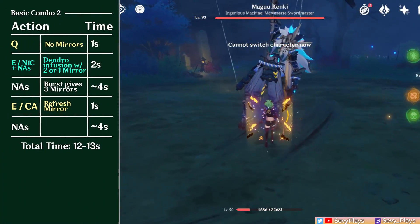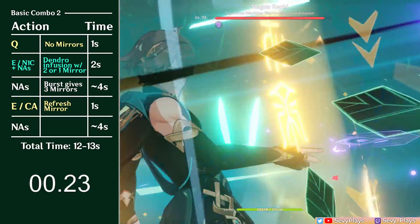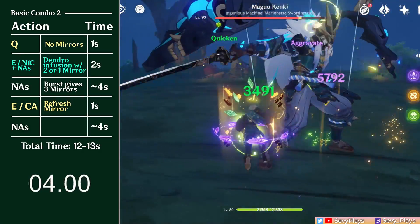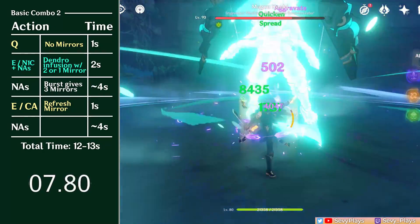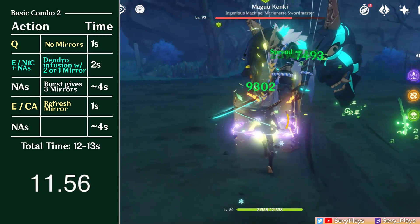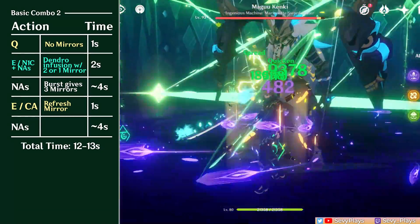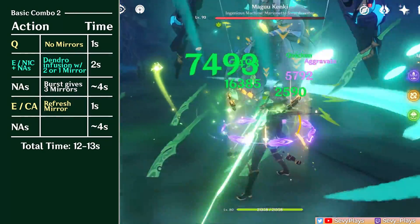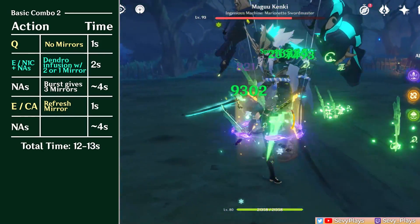In this shorter combo where we use the burst and skill right after one another, the timings will now change. Start with Alhatham's burst with no mirrors, then immediately do a skill or an N1C to gain mirrors and start the Dendro infusion. Start doing normal attacks right away — the mirrors from his burst will appear during that time. Four seconds after, use his skill or charged attack to refresh a mirror, and then do normal attacks for four more seconds. The amount of projection attacks were still the same, but there is one less hit done since only four of them were the three-mirror version, while the first and last projection attacks were the two-mirror version. However, this results in a quicker on-field time, which can be favorable in various scenarios.